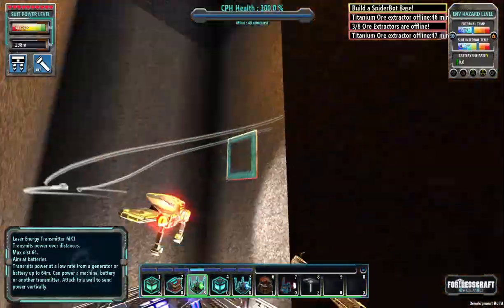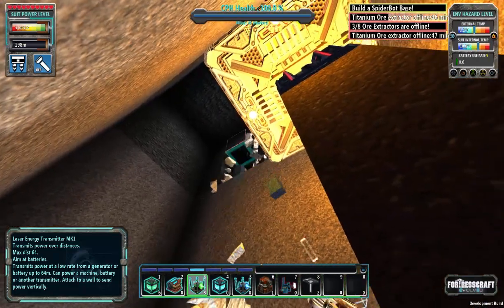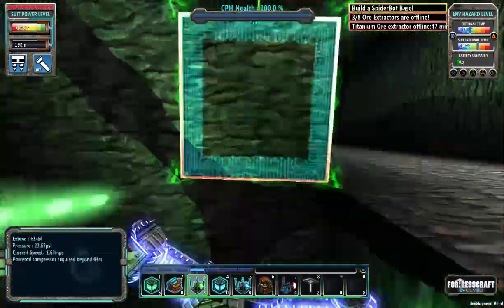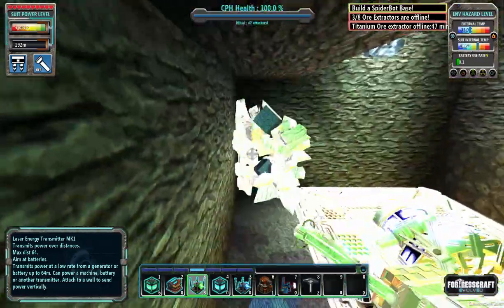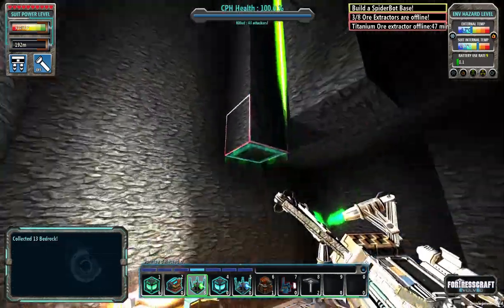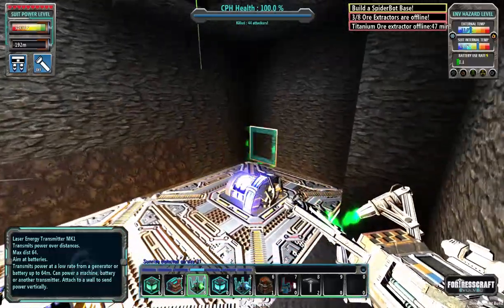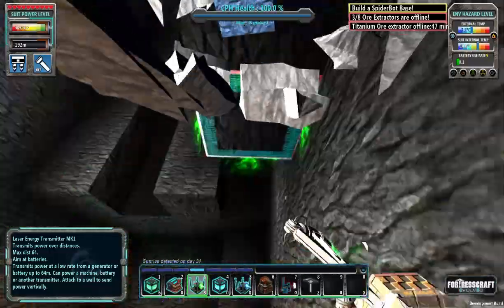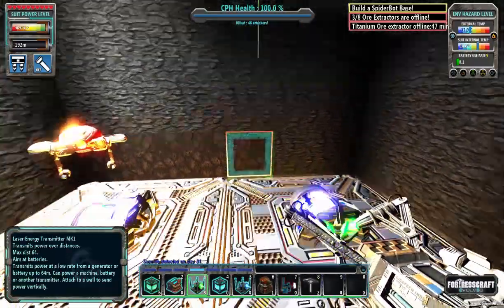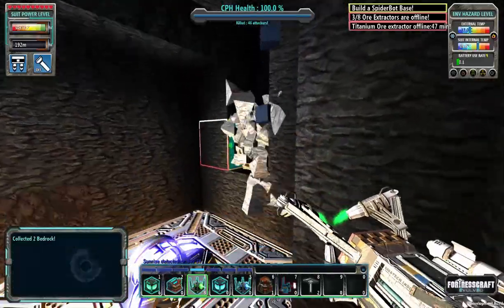Now that we're down here we need to give ourselves a space to land on. I need a space to just work here — should be a couple above. The big issue is we can't put the laser right here because it would block this, so we're actually going to have to go in a little ways.